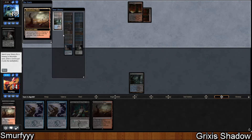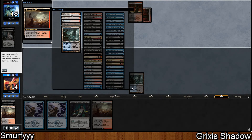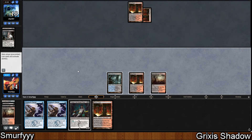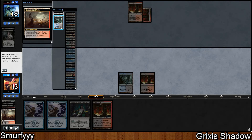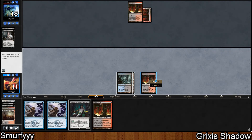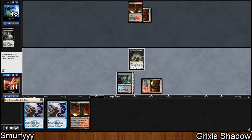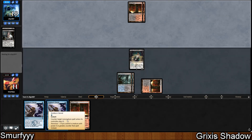We don't have a Death Shadow so no reason to shock — we're just going to get Blood Crypt. We play the Bloodstained Mire and fetch Watery Grave. Now we have Tasigur in play with double Stubborn Denial up and Ferocious is on both of them, so we basically have two Negate-style counterspells available.